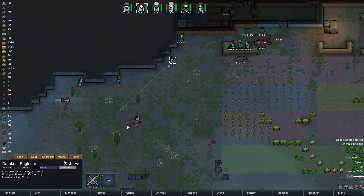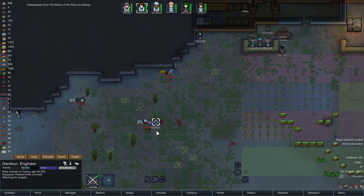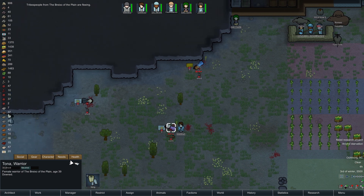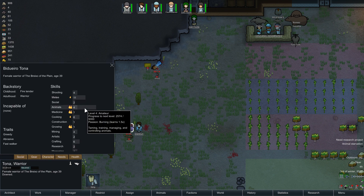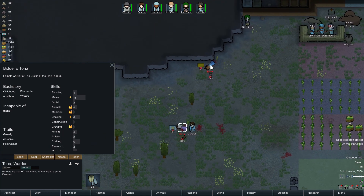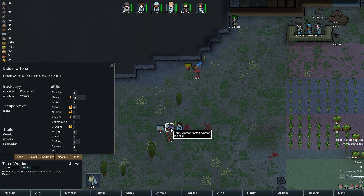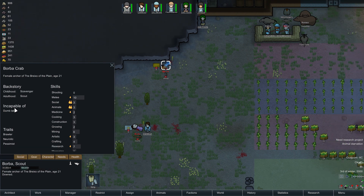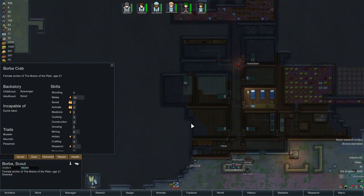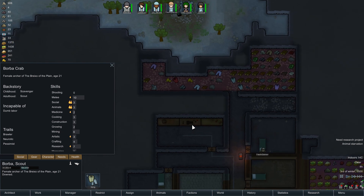We have two captives — Tana and Borba. Good at melee, could be trained with animals, could be trained with medicine, reasonable cooking, some crafting — not great. What about you? Bit of everything. Brawler, neurotic — brawler's good. Incapable of dumb labour — ah, sorry. Fire tender, became a warrior. Greedy, abrasive, fast walker — fast walker's nice. Incapable of dumb labour is really bad though. Do I even have a prison at the moment? Pretty sure I am now lacking a prison. Yes, I am lacking a prison. Good for me.